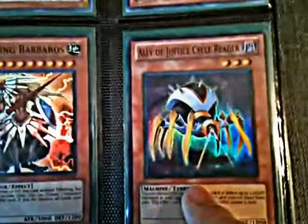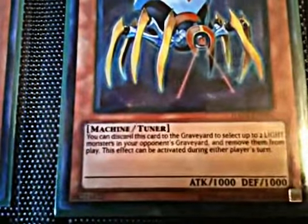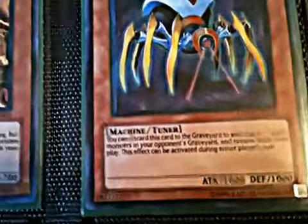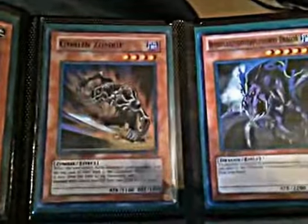Beast King Barbaros. Ally Justice Cycle Reader — I don't know if y'all know his effect, he's actually very good. Discard it to the graveyard — select up to two Light Monsters in your opponent's graveyard and remove them from play. Aether, Lightsworn Monk. X-Saber Dark Soul. Dark Storm Dragon. And Tyrant Neptune. I've got a Goblin Zombie. Interplanetary Purplythorned Dragon — he deserves a spot just because he is amazing. Two Winged Dragon Raws.